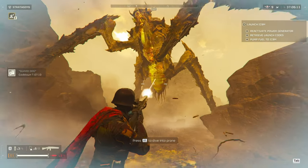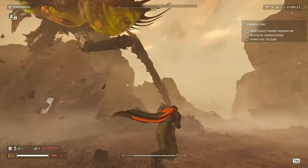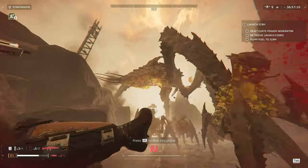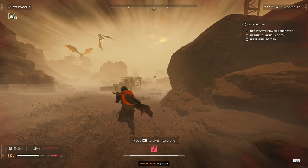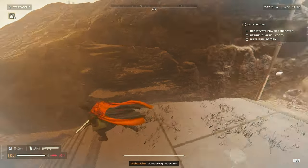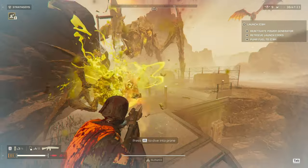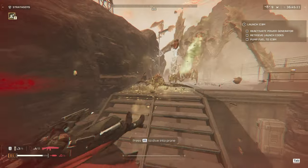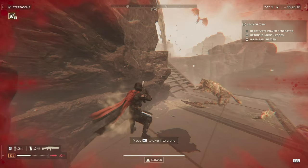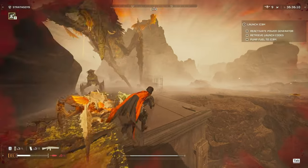Next up, we have Bile Titans. Bile Titans have two weak points underneath: one in the midsection and one on the back. You can hit both fairly easily, but it takes a lot of bullets to break them. You don't need a lot of bullets to kill the Bile Titan — you just need to weaken it enough for your stratagem to finish it. It's pretty much impossible to take out a Bile Titan with just a primary unless there's a break in the armor.